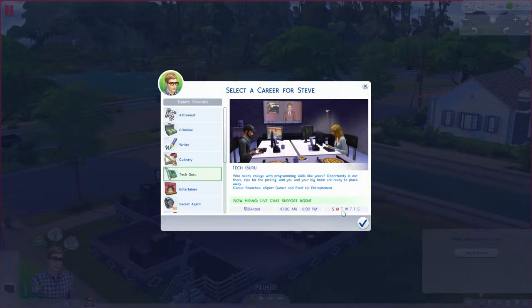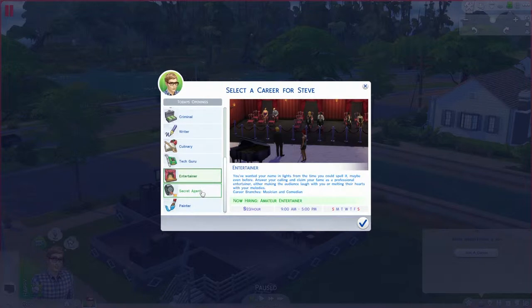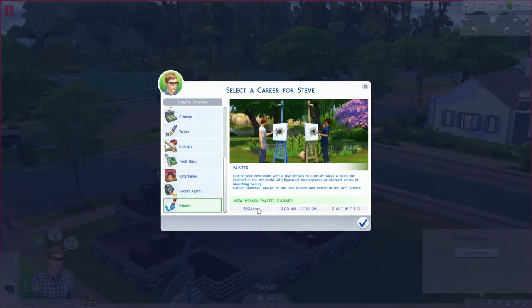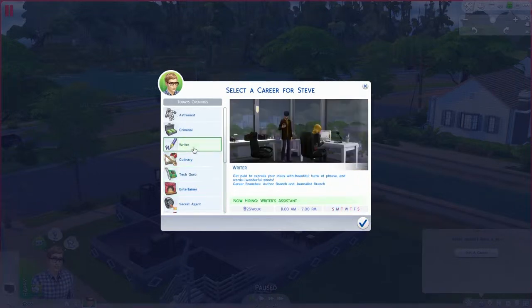Live chat support agent, 10am to 6pm, Tuesday through Saturday — that's shitty, although it's $31 bucks an hour, that's not bad. E-sport gamer — yo, what up, let's go. Entertainer, 9am to 5pm, Monday through Friday, $23 bucks an hour — that's not too bad. Secret agent man, 7am to 3pm Monday through Friday, that's only $17 bucks an hour to be a secret agent. Diamond agent and villain — I can become a villain? Painter, $21 bucks an hour, 9 to 5. I really want to be a tech guru but I don't like Tuesday through Saturday — you're missing the weekends when everybody's out partying. Decisions, decisions.